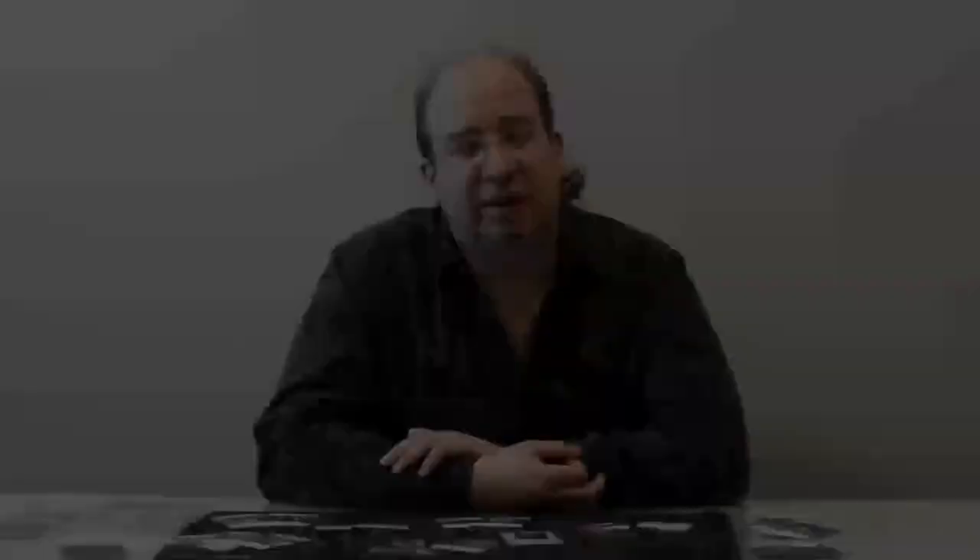You have a limited amount of time to defeat the master. An omen deck is ticking down — it'll give you the ability to investigate your nexuses, but always with a price.